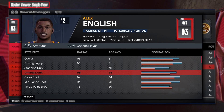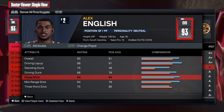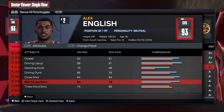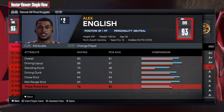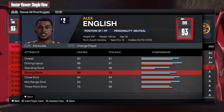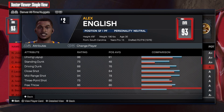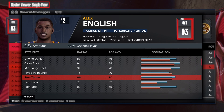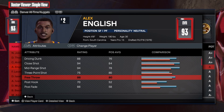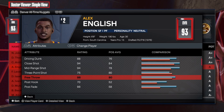Driving dunk is over 88, close shot at 94 which is absolutely amazing, mid-range game is at 94, three-point shot is at 75 — so the inside is gonna be insane. The three-point shot is gonna be really good, free throw at 86 — that is more than enough to hit consistent free throws at the line.